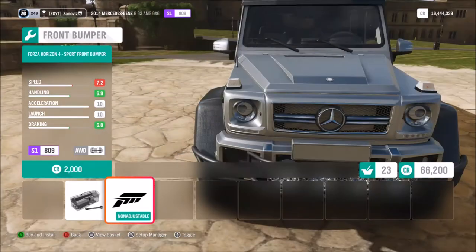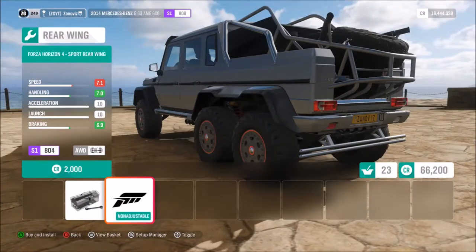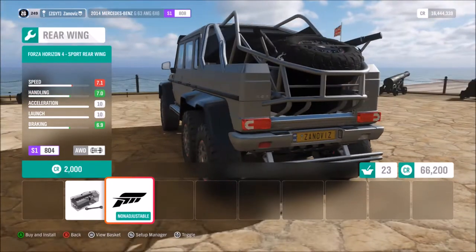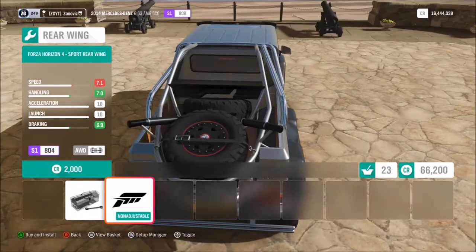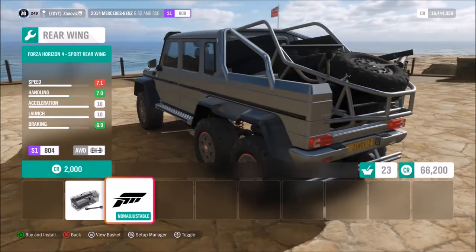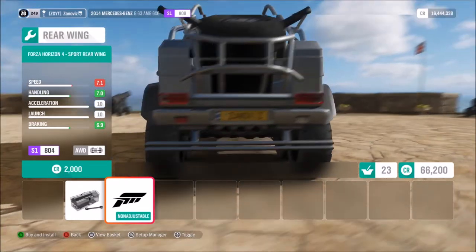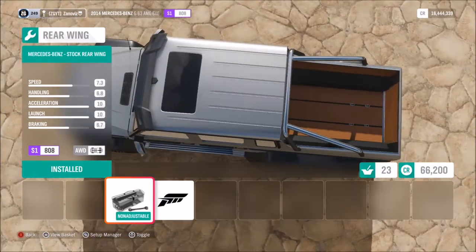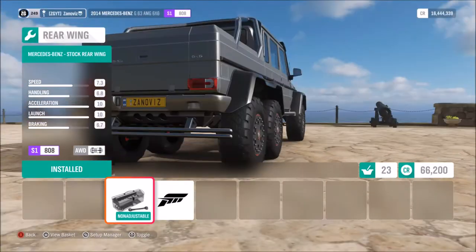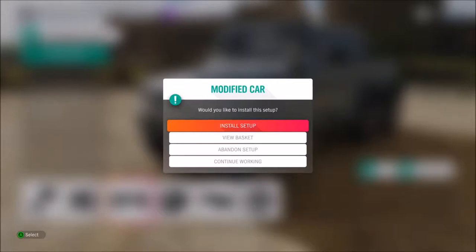You cannot add certain things to this — that ruins everything for me. If I see people in an online lobby with a 6x6 and a baja cage on it, I'm leaving the lobby. This truck is not meant to house a baja cage and everything in the back. The spare wheel is actually supposed to be right there in the bed where those silver clip things are. Please don't put baja bars or spare wheels on it.